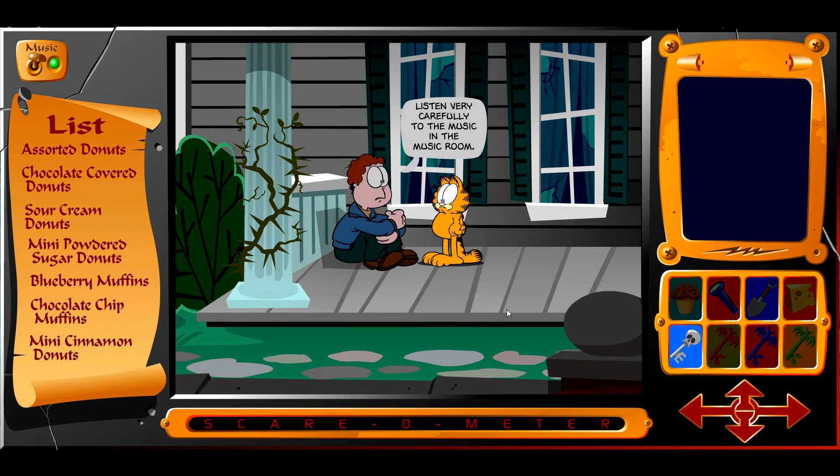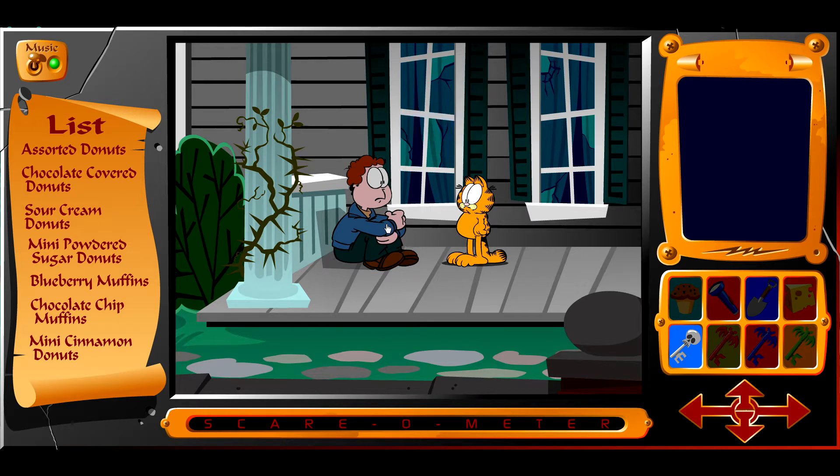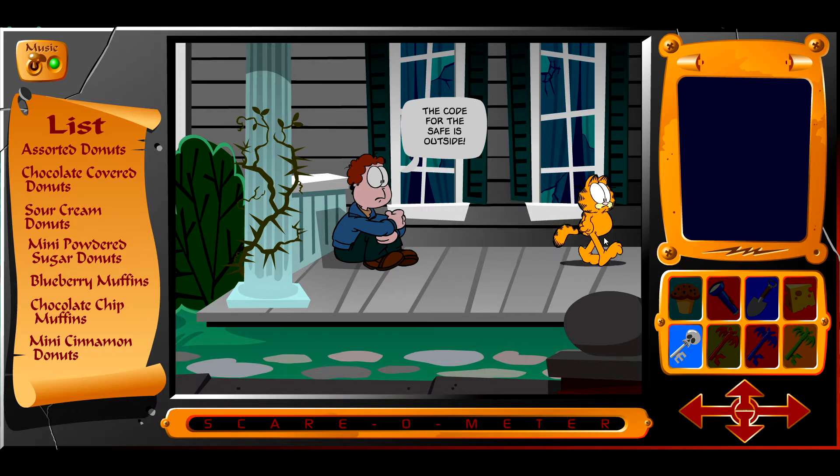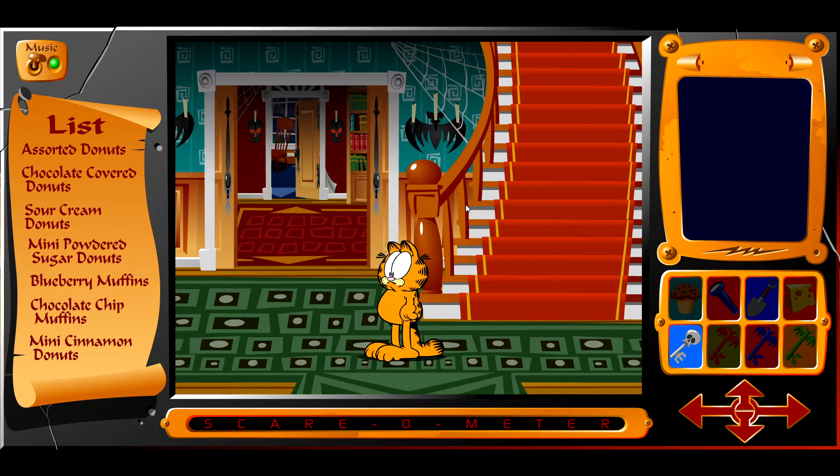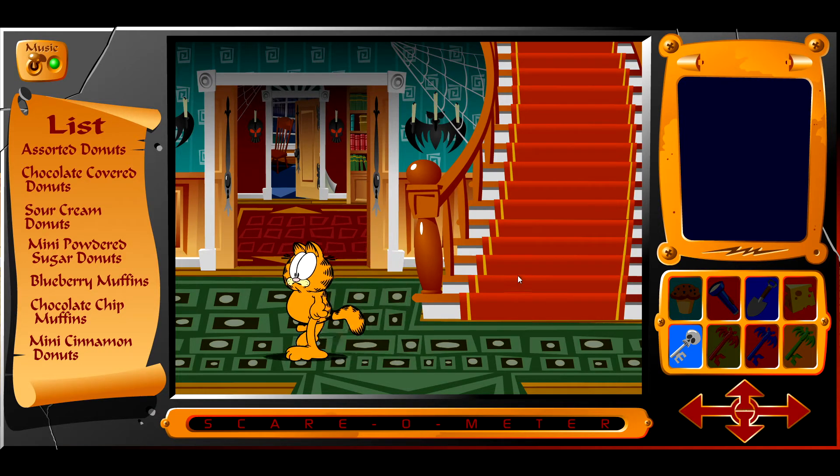Listen very carefully to the music in the music room. What are you doing here? Oh, Garfield, stop giving cheese to the mice! Lyman loves to eat muffins — thanks for the advice. The code for the safe is outside. And then Garfield, in classic Garfield fashion, replies: shut up, John.